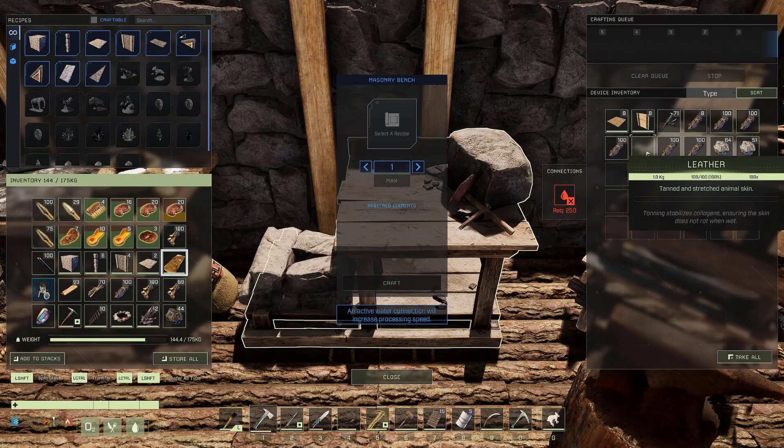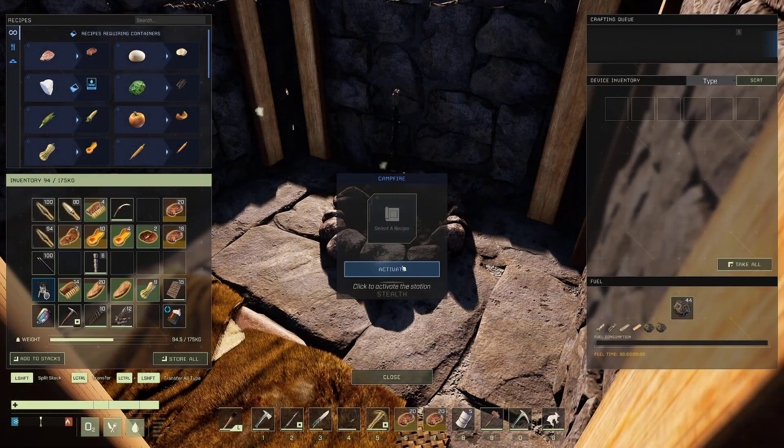You will craft a bedroll for your base and an extra one to take along. Additionally, you'll want to craft a one by one wood or stone base since you'll be traveling and may need to sleep during the night or protect yourself from any storms.